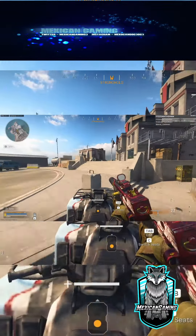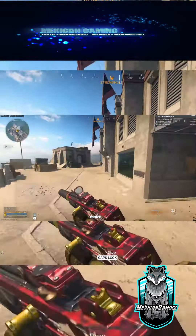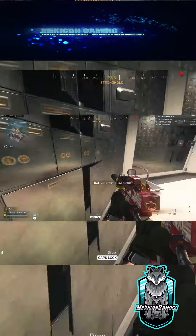Once you get to the stronghold, you enter into the building that I am about to enter into, and you follow my exact pathing through the same doorway. You go into the same room, and instead of opening up the left or the right like I did...